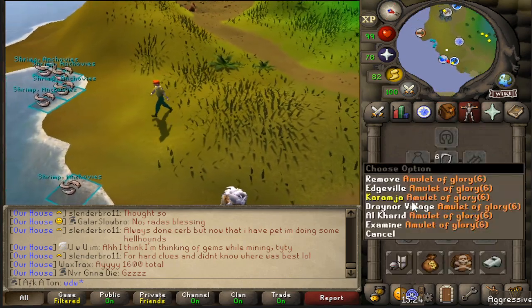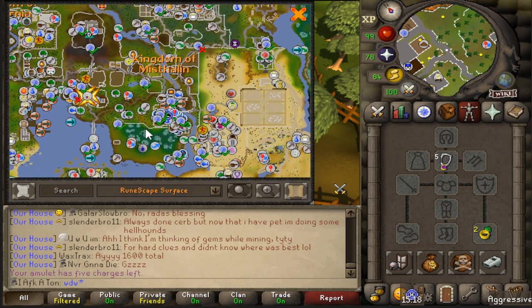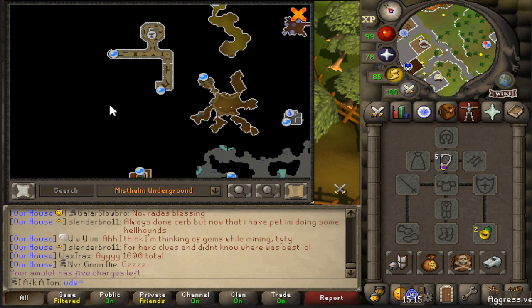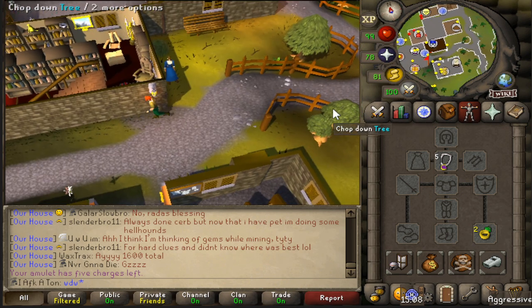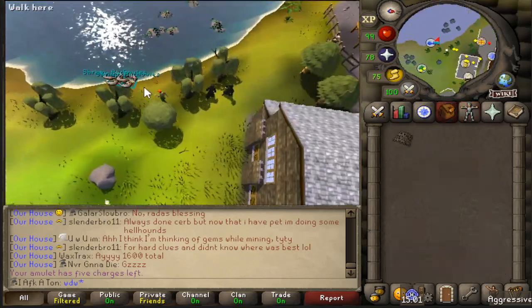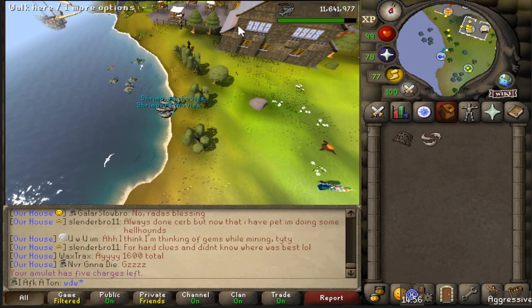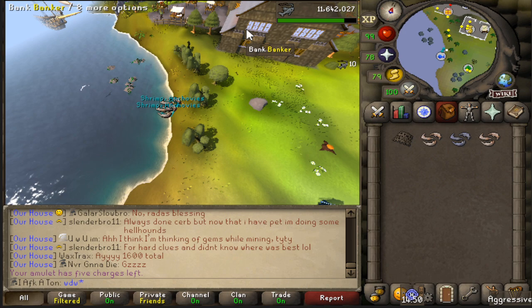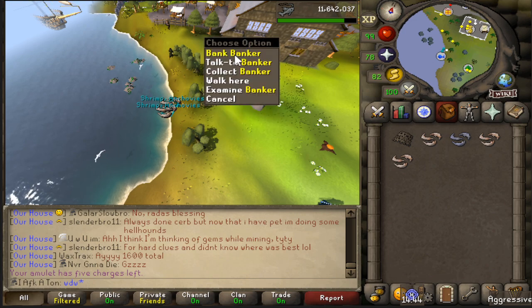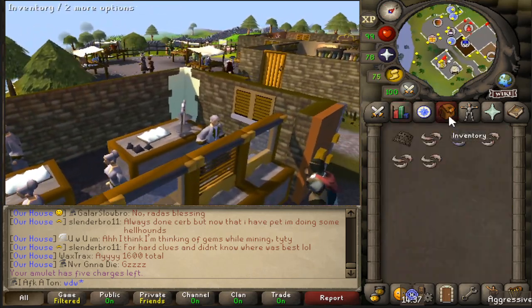That is the Lumbridge location. There's also one in Draynor Village, which I'm going to teleport to now. It is just to the west or northwest of where we were prior. Once you're at Draynor Village, on the southwestern side of the bank you'll see an anchovy and shrimp spot next to the willows. You can hang out and fish from this spot as well, which is very nice because there is a bank nearby where you can bank these to sell at the Grand Exchange, use them at a cooking area later, or use them as early game food if you're an Iron Man. It's a really easy process for early game fishing XP.